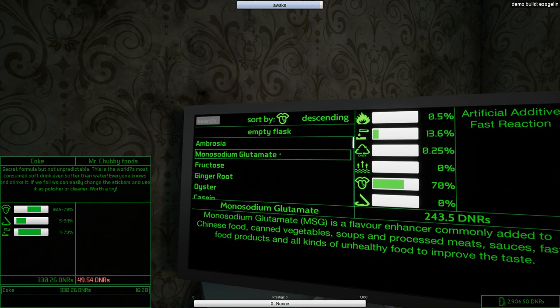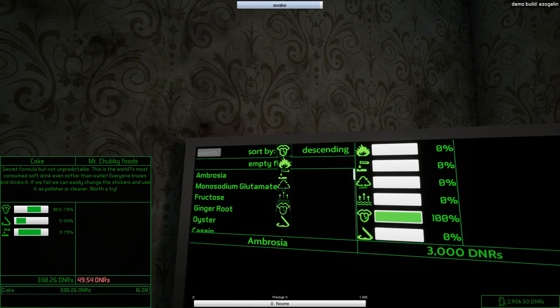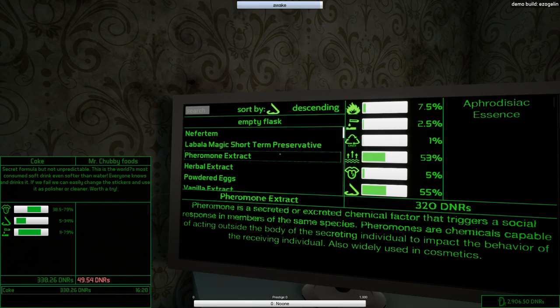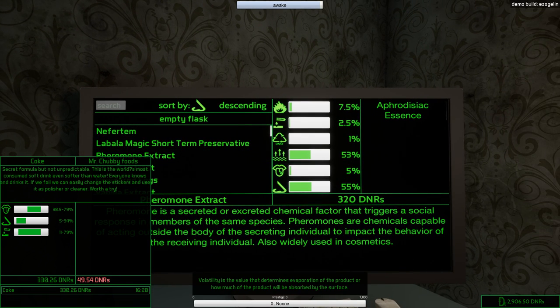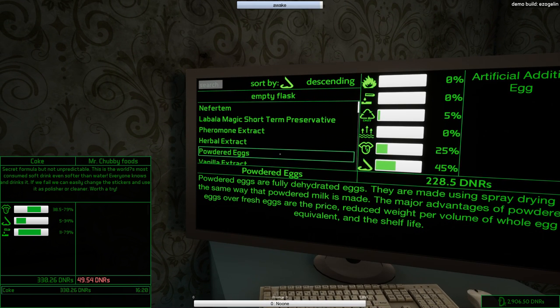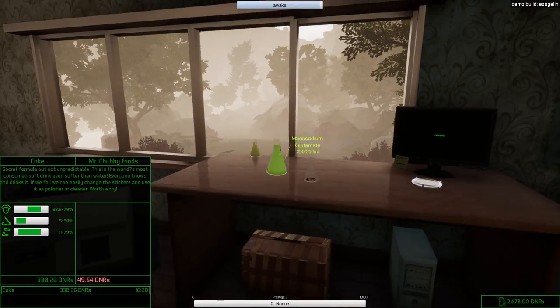This monosodium glutamate is going to satisfy the need for corrosion and for taste — it's flavorful enough. We also have to have something that smells nice. Let's sort by smell. Pure smell but it's really expensive — we don't want that. Something cheaper — the other properties don't really matter. Powdered eggs — let's actually buy powdered eggs.